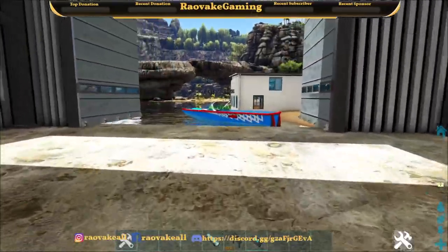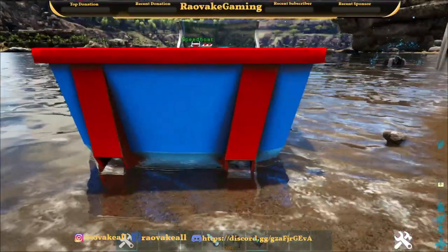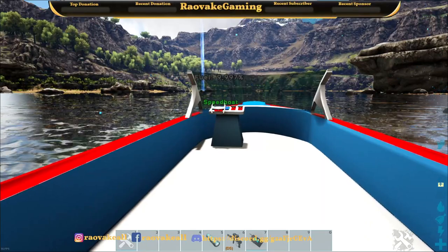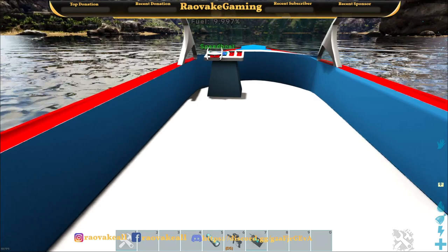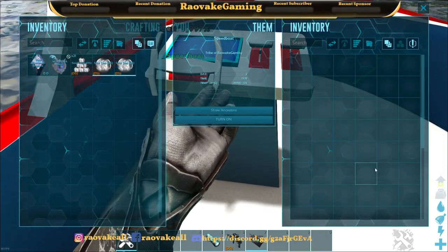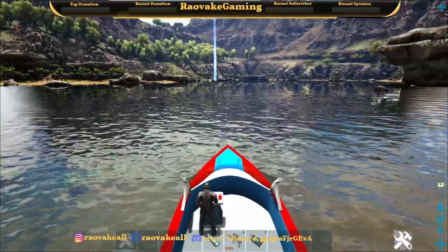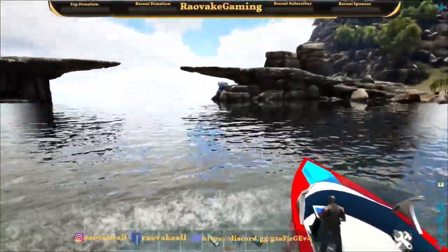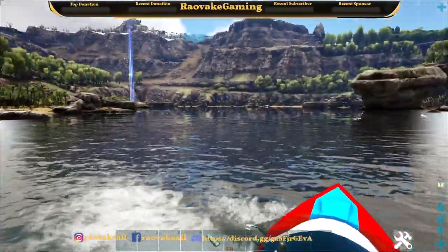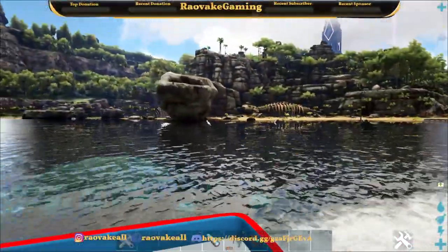Now for the last little thing that isn't a building, but is quite fun all in itself — we have the speedboat. The fuel is like a thousand percent, so it'll last a while. It's got an inventory. You can turn it on and drive it. The turning is pretty wide, but it is a speedboat, so it's not like you would expect tight turns.